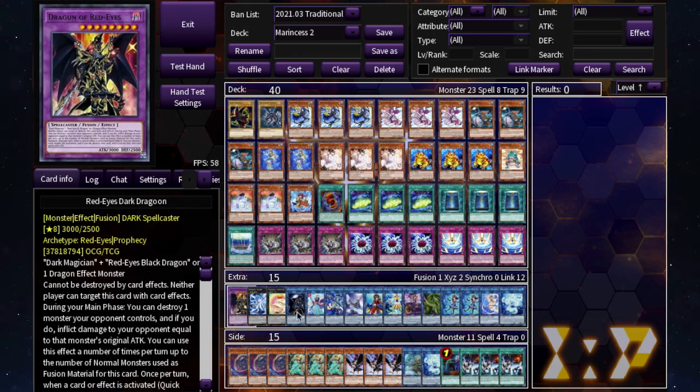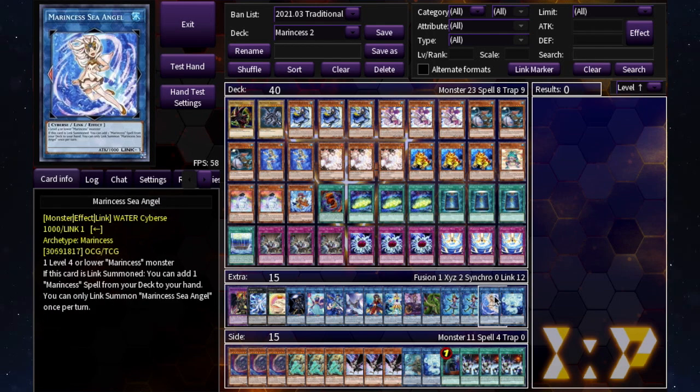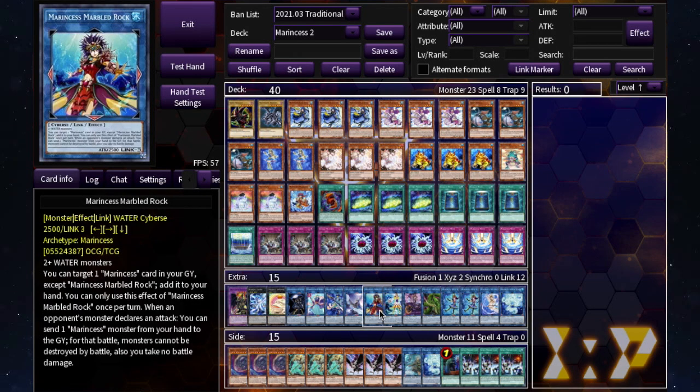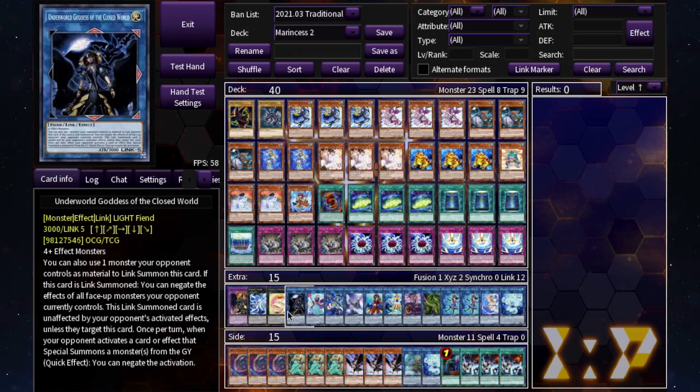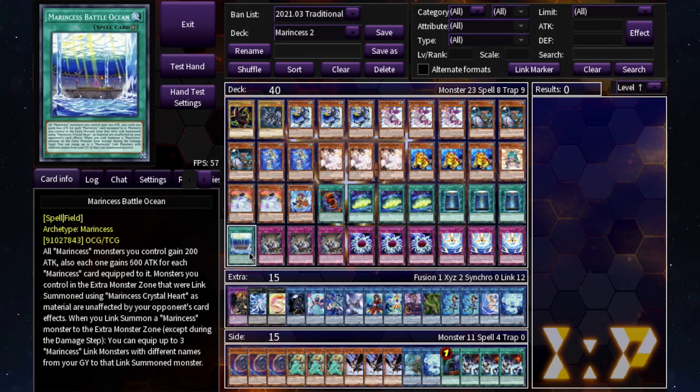Moving to the extra deck from right to left: Crystal Heart only requires two water monsters — doesn't have to be Marincess — but when used with Marincess Battle Ocean in the extra monster zone it gets an additional effect. Important to note: once you start summoning Marincess link monsters, you can only special summon water-type monsters for the rest of that turn, so you can't go into Verte Anaconda, IP Masquerena, or Underworld Goddess of the Closed World.